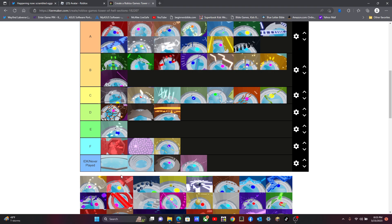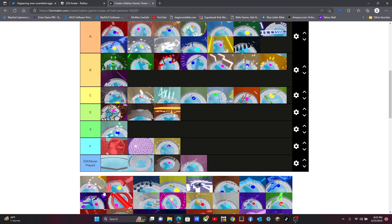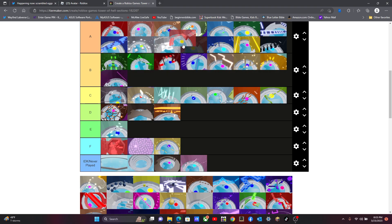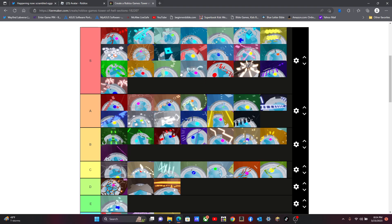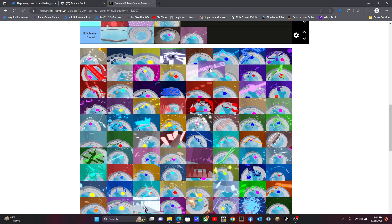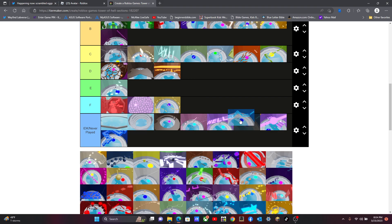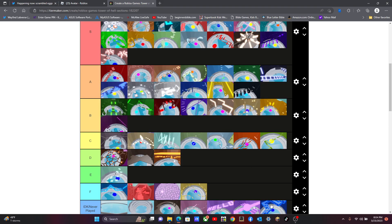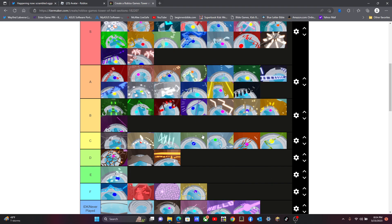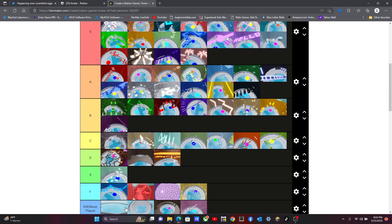This one on the tier — what's that? I'll get that one on S. Jeez, look at all this stuff. Oh my gosh. I'll put that on here. Oh, the cubes will be on S tier. S tier also. S tier. There you go.